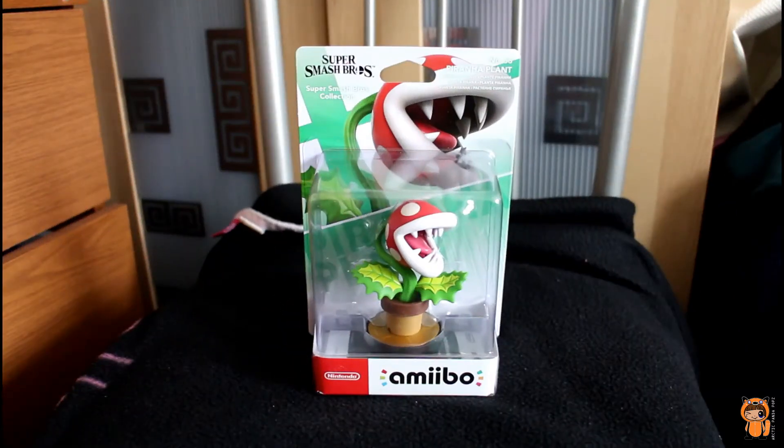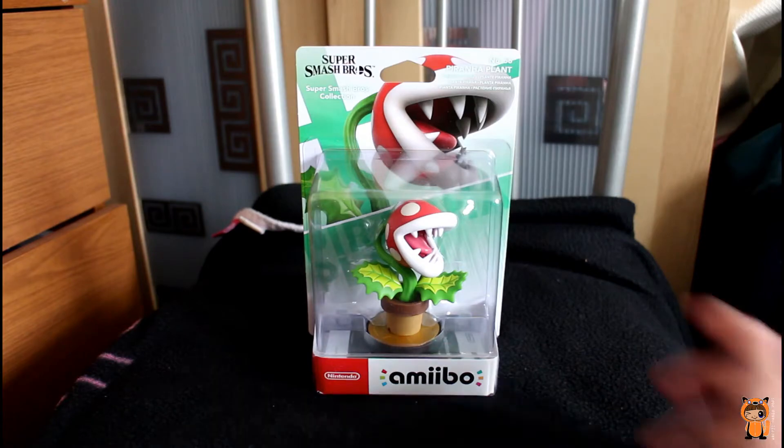Welcome to our Amiibo unboxing. We're going to unbox Piranha Plant, number 66 of the Amiibo collection. Piranha Plant is part of the Super Smash Brothers collection. Let's have a look.